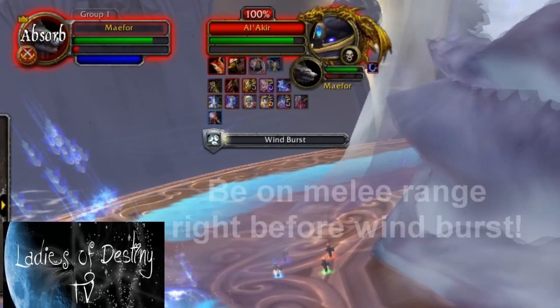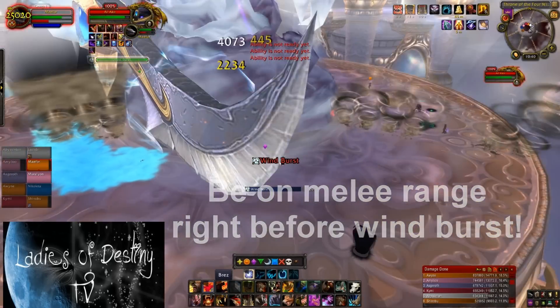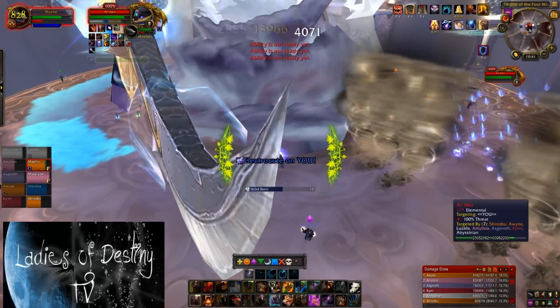His main ability here is called Windburst, a very long cast that will knock back all raid members. Anybody who is not in melee range will be thrown off the platform and will be rendered useless for about 10 seconds while receiving additional damage. Make sure you are always in melee range to avoid getting thrown off.